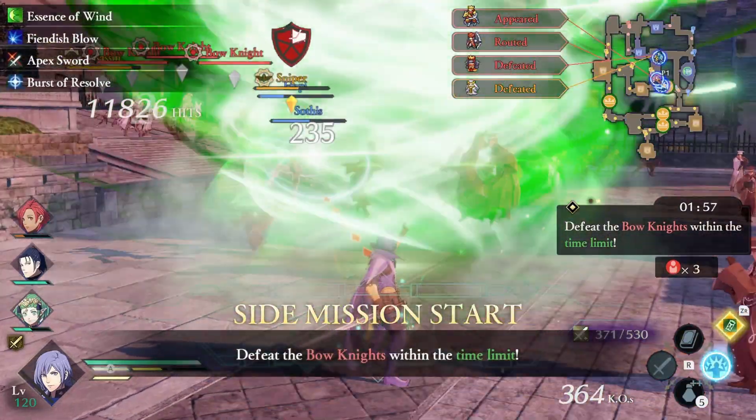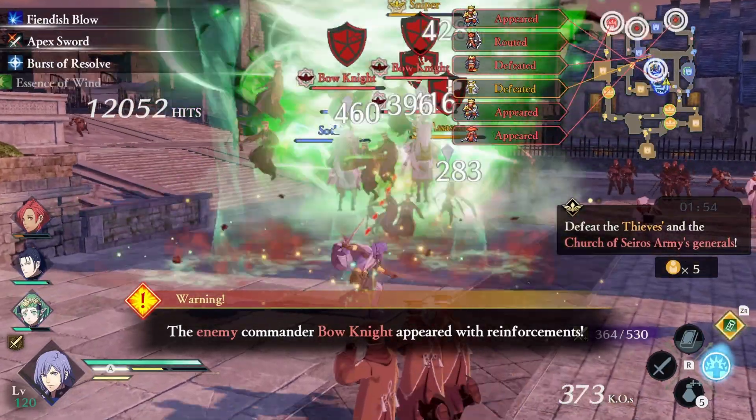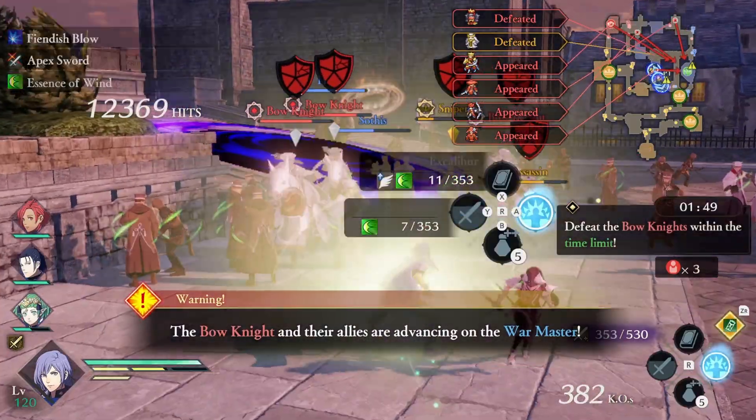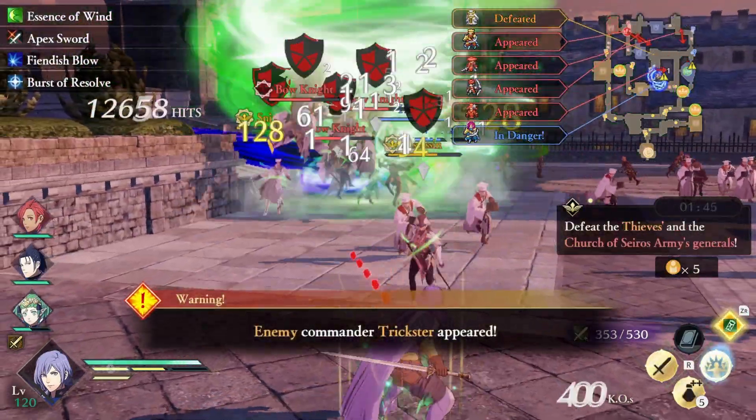What is the most OP build for Yuri in Fire Emblem Three Hopes? By popular demand, I bring you Whirlwind Yuri. This is one of the most satisfying builds that I've created. So let's get right into what class we're going to use.